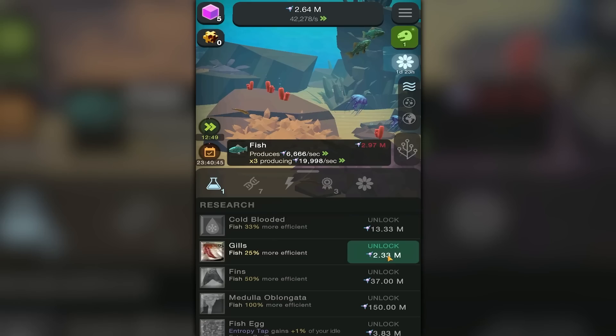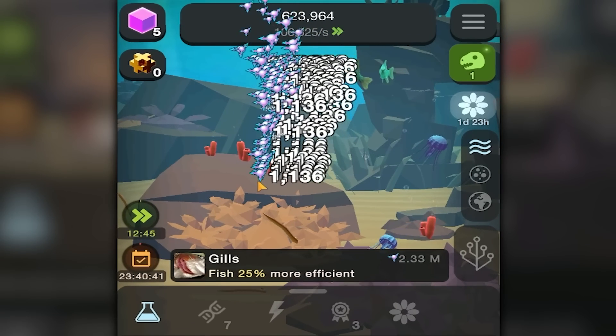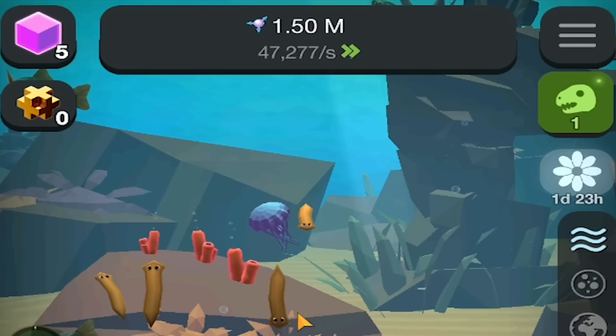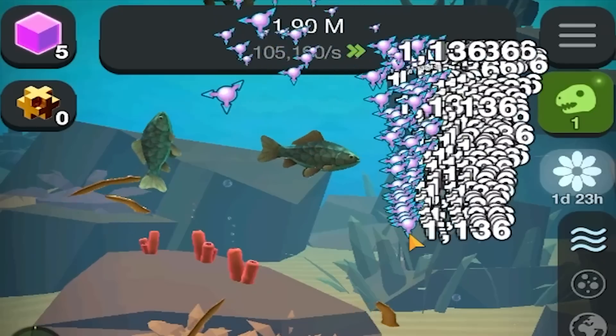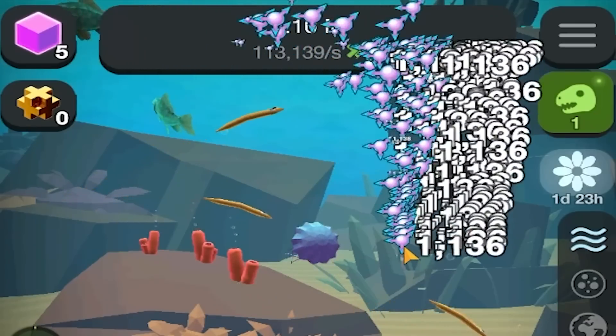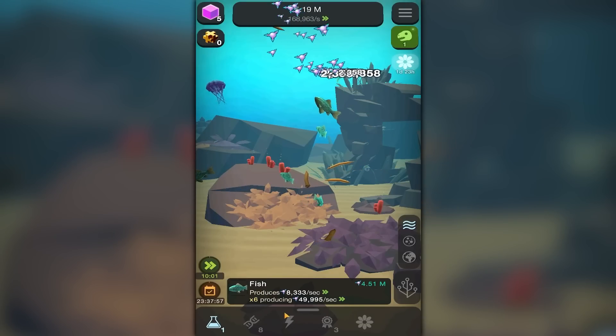Uh-oh, what did I do now? Look — the fish are exploding! Hello fish, I'm giving them some gills because I have 2 million money. Hot dang, am I getting lots of cash now! I like how when I shut off the auto clicker I'm at 47,000, but as soon as I enable it again it goes over 100,000 — I think I found the glitch in the system. And those fish look very, very sad.